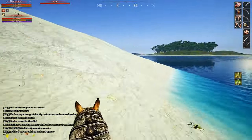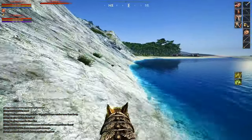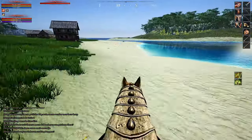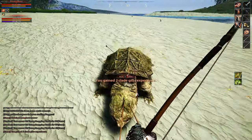From here just keep heading east along the coast looking for snapping turtles and kill any that you see. As you kill them, butcher them for their meat and transfer everything over to your horse's bags as quick as you can so that your own inventory isn't overweight for very long. Then hop back on your horse and continue along the coast looking for more.